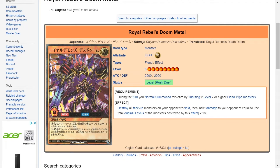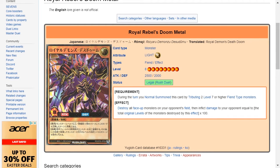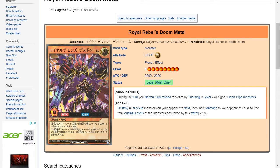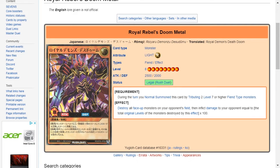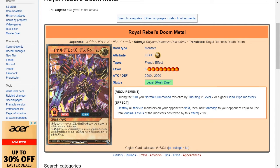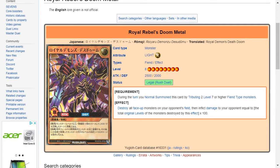That's six tributes altogether, and the two level 7 monsters have to be fiend type, which is a very specific requirement. It does have the benefit of wiping out all face-up monsters on your opponent's field — I wish it targeted all monsters, not just face-up ones, as that would better justify the cost. You can then inflict damage equal to the combined levels times 100, so the higher the levels of your opponent's monsters the more damage you do. For example, if they have three level 10 monsters, that's an additional 3000 points of damage before this card even attacks.